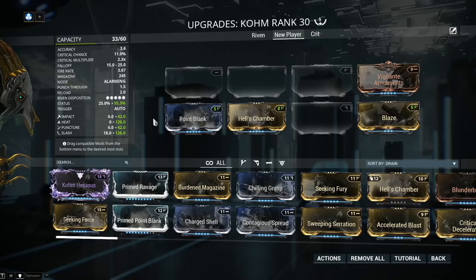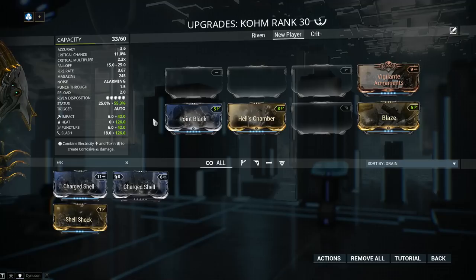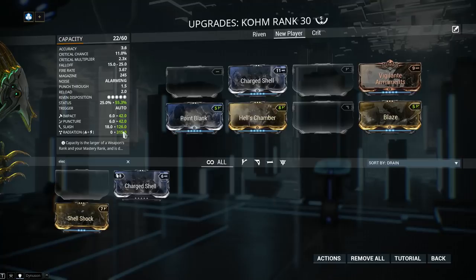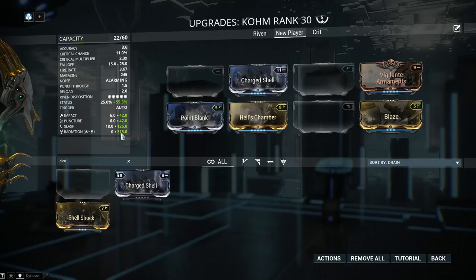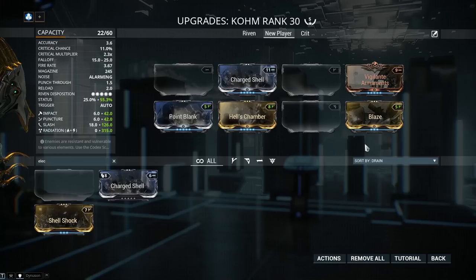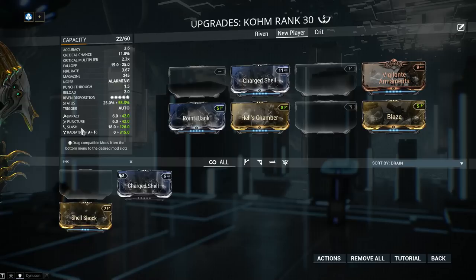Next we should look towards elemental damage. Elemental damage will always be combined two-by-two on your weapon. I only have one elemental in the form of Heat from Blaze. If I add Charge Shell, they combine together and make Radiation damage, which is very good against Alloy Armor. Keep in mind that elemental combinations are always 2x2 and the priority is from top left to bottom right. When adding elemental damage, always consider where you're going and who you're fighting.